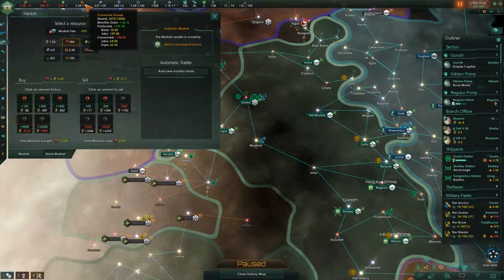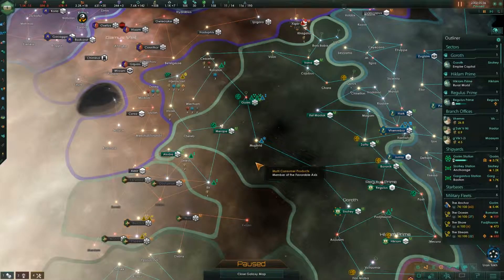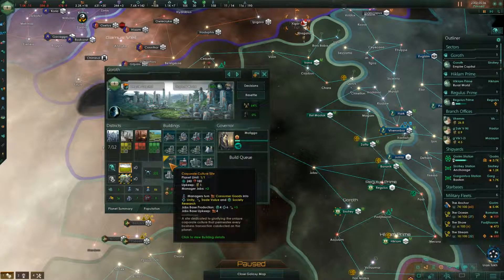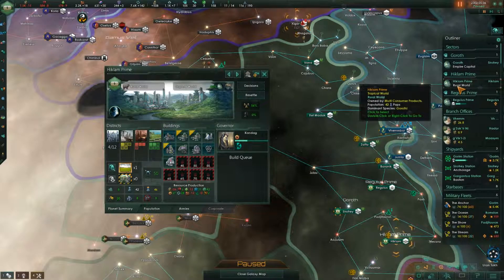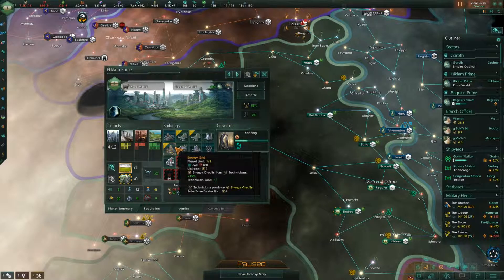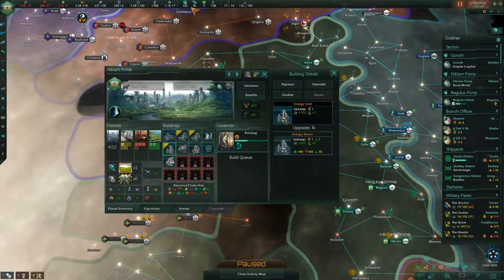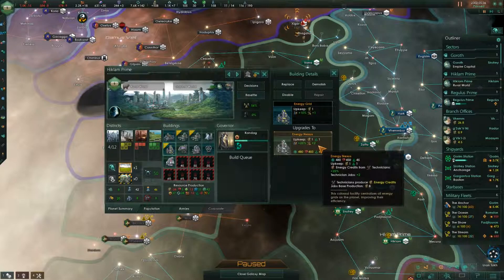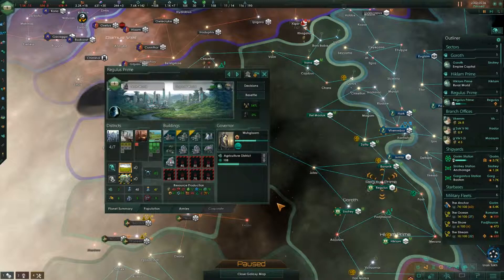I think I know why the minerals are a problem — because we really upped our consumer good production. That would, in theory, also deal with getting energy credits, and we can do that through the corporate culture site, which consumes consumer goods. The energy grid actually makes sense as long as we have enough exotic gases to maintain it — it has upkeep but also produces, so it kind of balances out, as long as we have the population to work it. Probably not the highest priority right now though, since it eats a bunch of minerals.